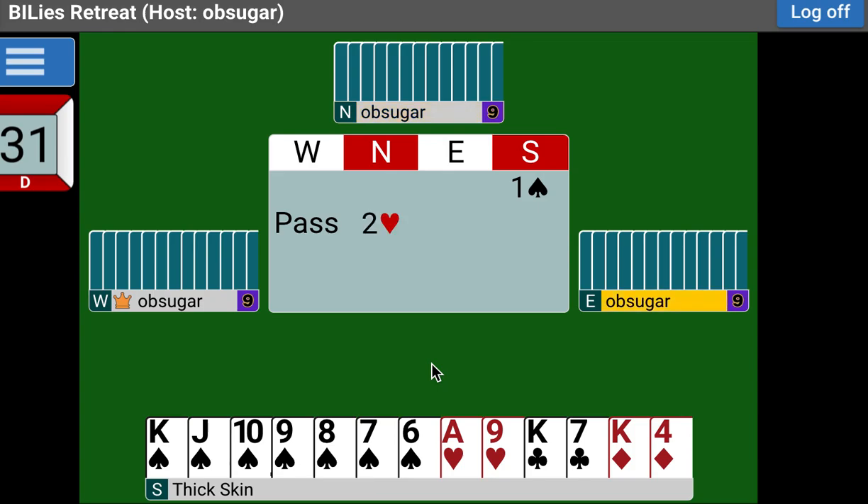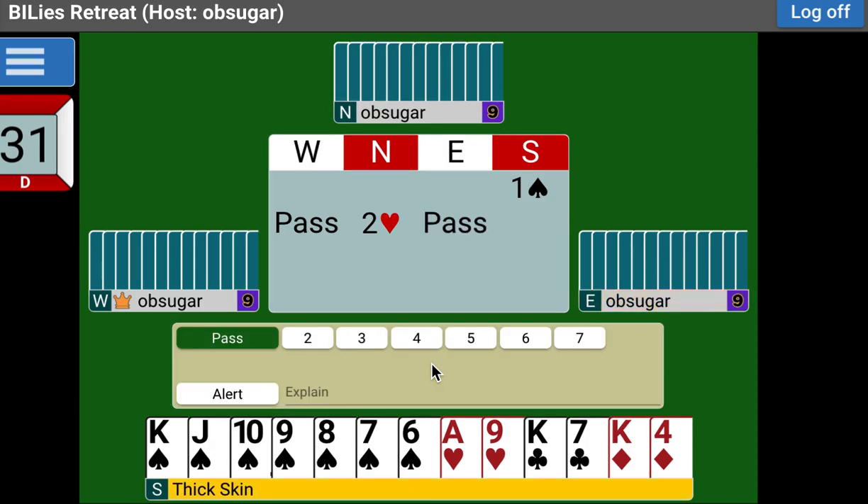Our partner bids two hearts. Remember we said that a Two Over One bid made in hearts promises five. What is our rebid? This is easy stuff — think natural, think shape. Two spades. No need to jump. Shape: I promised my partner five, and now I'm going to tell him I have six. And the partner bids another heart — natural, instinctive — he said he had five before, now he's saying he has six.